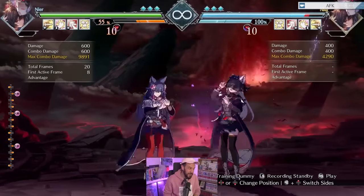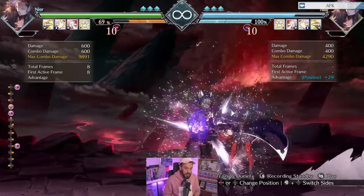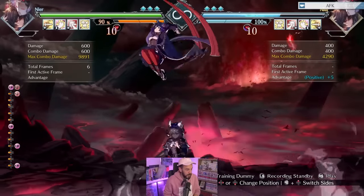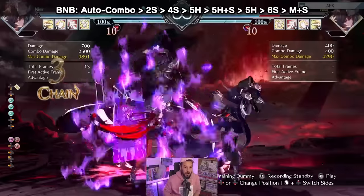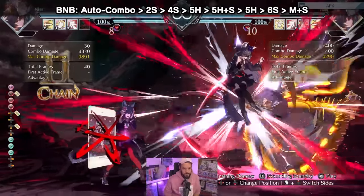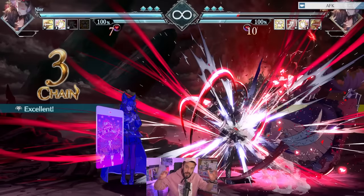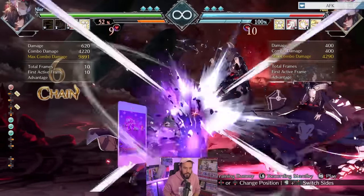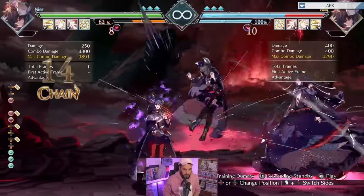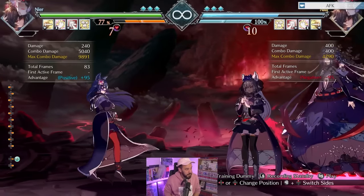Her key game plan is based around this move — it's super cheap, but you're going to be bullying a lot with 6XL and her god buttons. When you land the hit, I'll show you the BnB. This is the most simple BnB and the most simple setup — off any auto combo. You do a combo that ends into this medium slash. Let me show you what happens if they block.